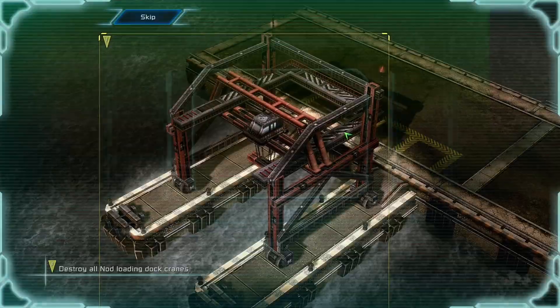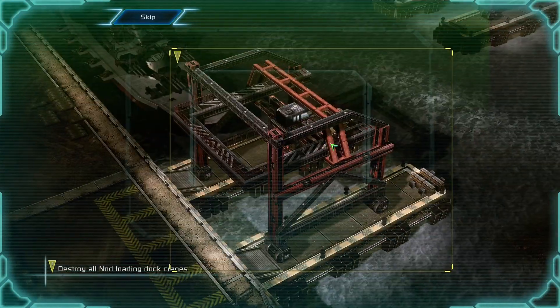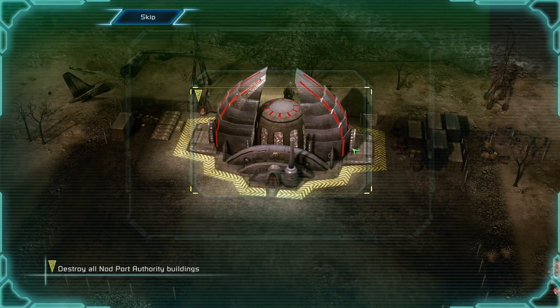Incoming transmission. This Nod port supplies Nod forces worldwide. Destroy both cranes loading Nod ships to knock out these supply lines. Destroy the Nod headquarters to shut down this port for good.